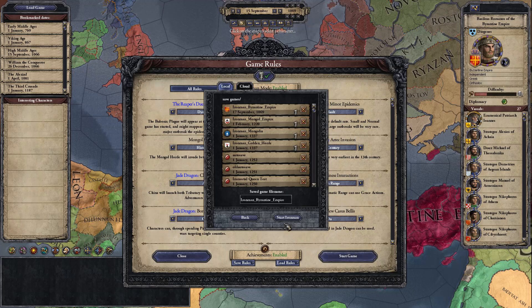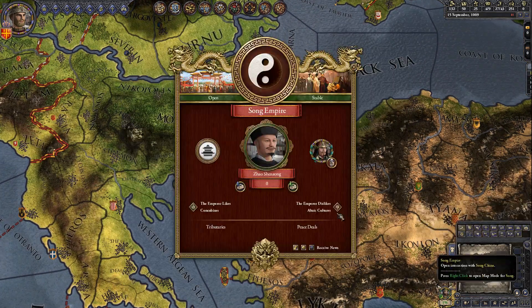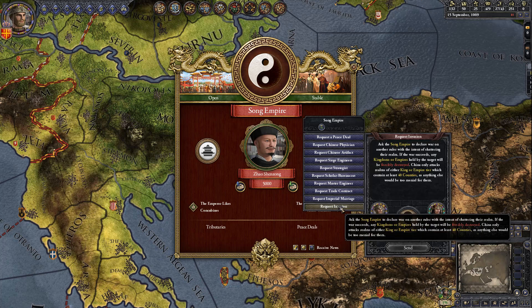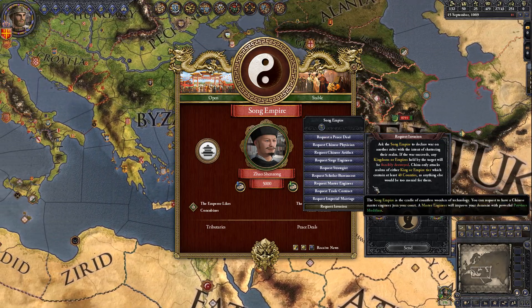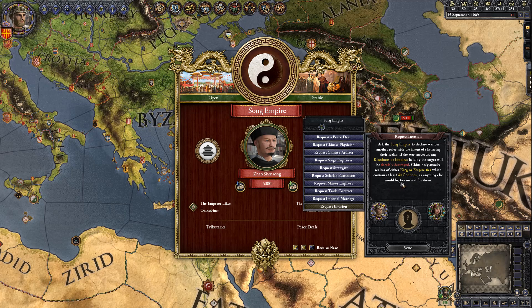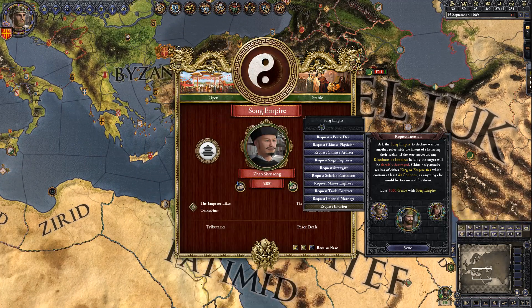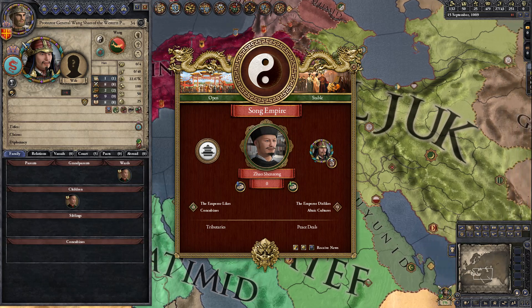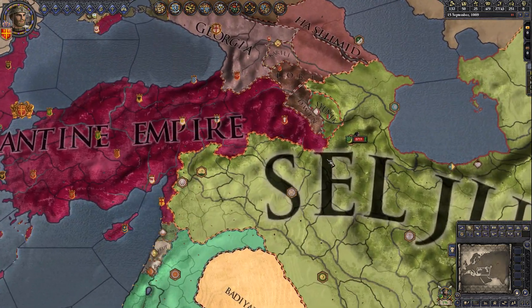The Turks are invading from the east. Because you have the Crown of Thorns, worth 5,000 grace to the Chinese Emperor, you can send that to him right away. We now have 5,000 grace and can ask for a boon — specifically, ask the Song Empire to declare war on another ruler with the intent of shattering their realm. China only attacks realms of king or empire tier containing at least 40 counties. We select Alp Arslan, the Sultan of Persia, and the Song Empire's forces are already marching out.